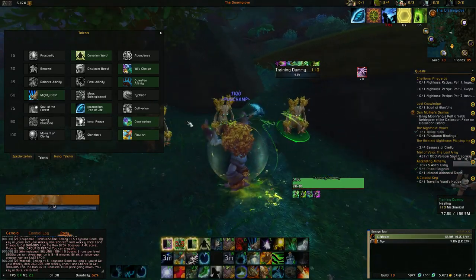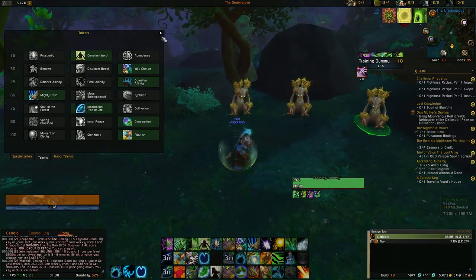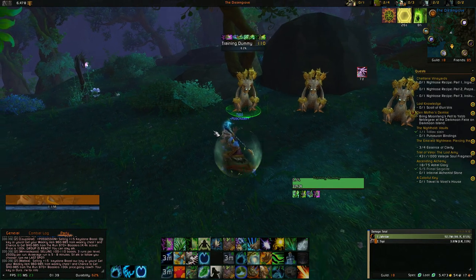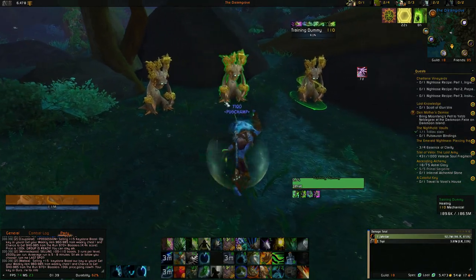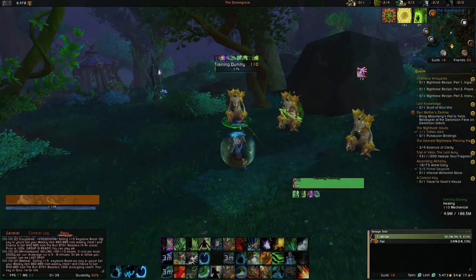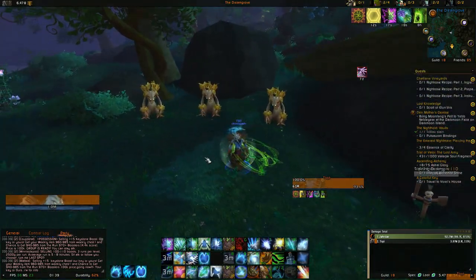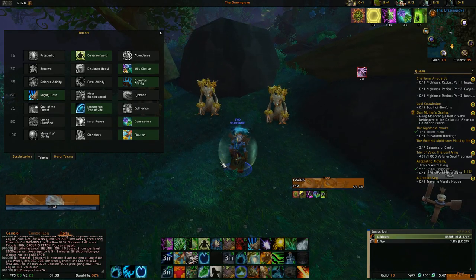Next you want to take Germination so you can double Rejuvenate. This is really good because before a fight, if you know the other team has a lot of melee like Warriors and they're going to focus one of your healers or a high value target like a Shadow Priest, you can double Rejuv all the targets you know will be focused — your healers, your tank if he's a flag carrier — so they're getting healed for so much.